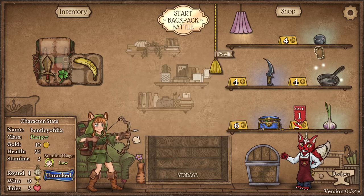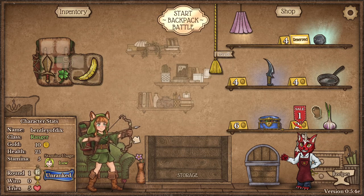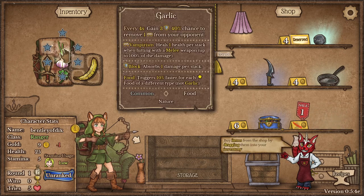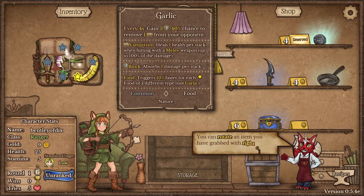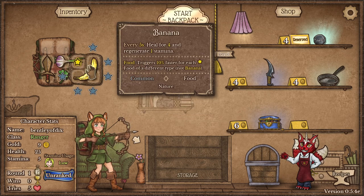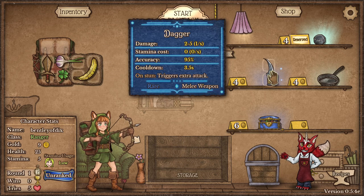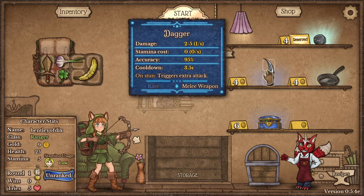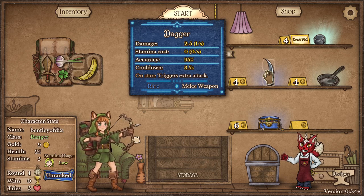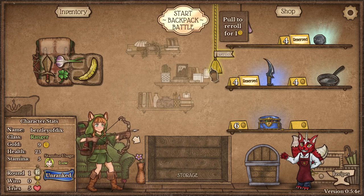We are going to reserve this because I know a little secret. Is that like in Super Auto Pets where you can hold it for the next one? Yeah, actually it is like that. It auto-rotates by the way when you place it. I've got to press the button to do that. And then we have a reroll button. We also have a dagger. Daggers are pretty good because they attack every two seconds. What's their stamina cost? It's zero - they're free. So I'm going to reserve this dagger too.